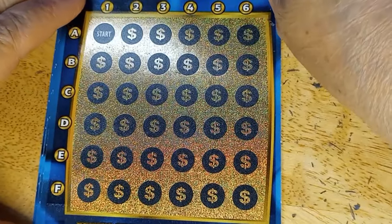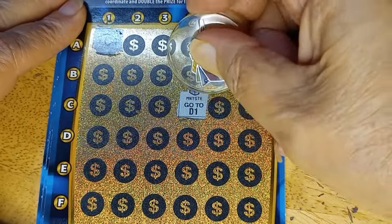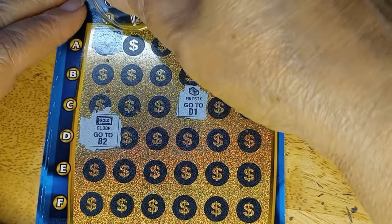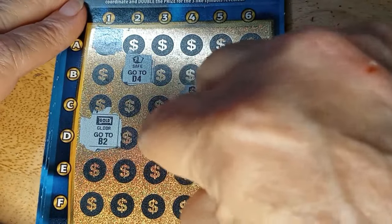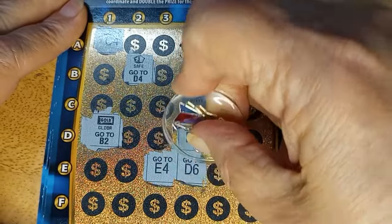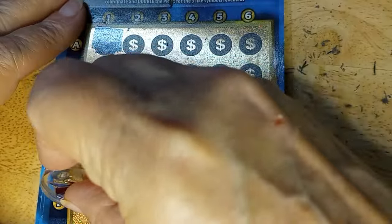Card two — let's start over and hope we don't get lost. C4 gives a money stack, sending to D1. D1 has a gold bar — I need two more of those please. B2 — safe, sending to D4. Anna, don't get lost again! E3 — no symbol. E4 — no symbol. D6 — got a safe, so two safes now. F4.